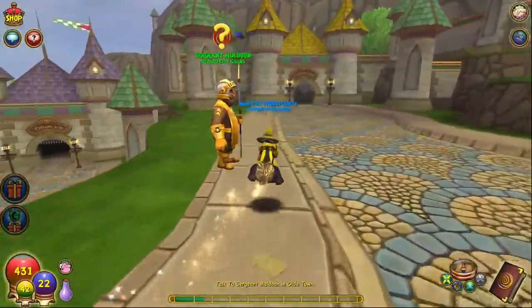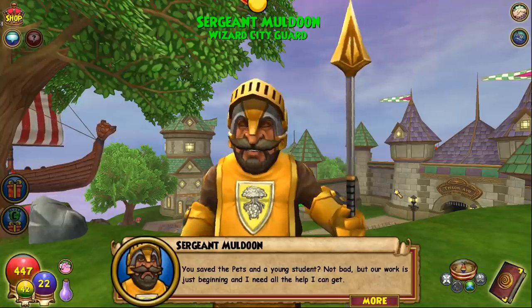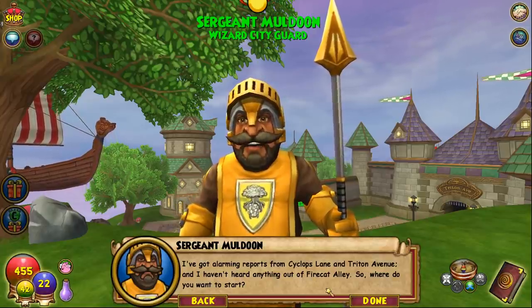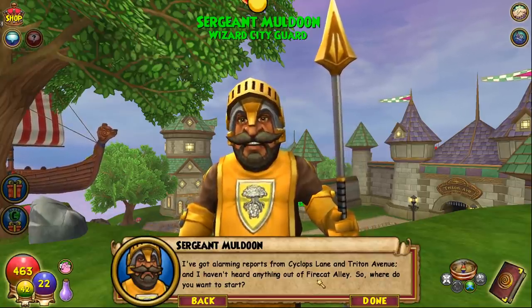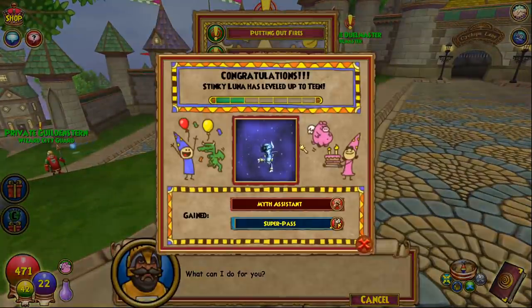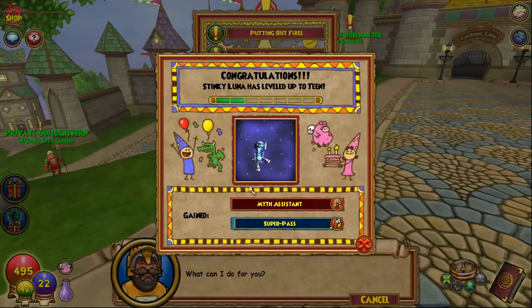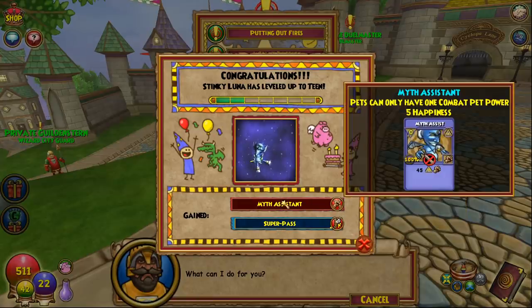We get the Myth Assistant will cast. As you level up now, you get XP for your pet. If you do enough quests, you'll eventually level up your pet for free and get talents for it. So you'll just have some talents on a pet — even if they're something like Pippa Plenty, you'll still get something. Myth Assistant is one of the new will casts.